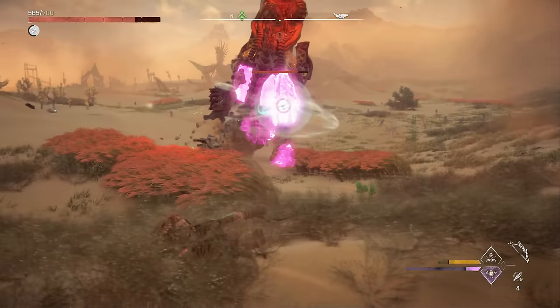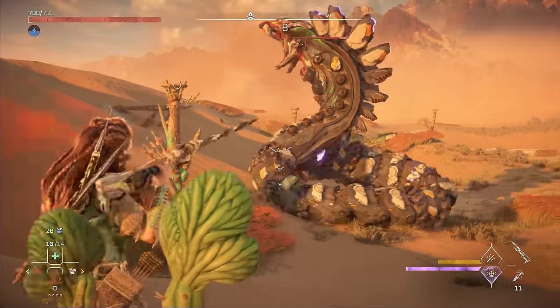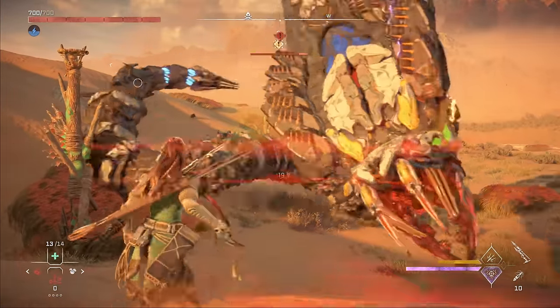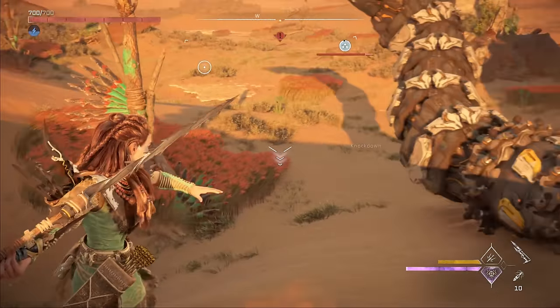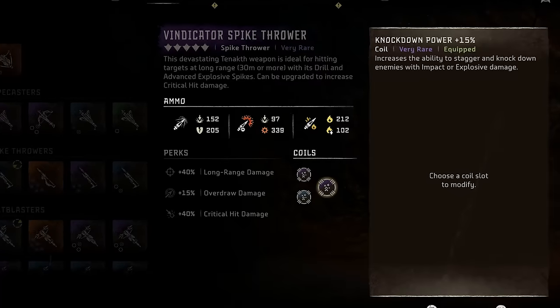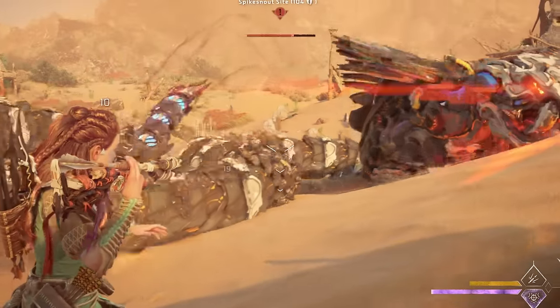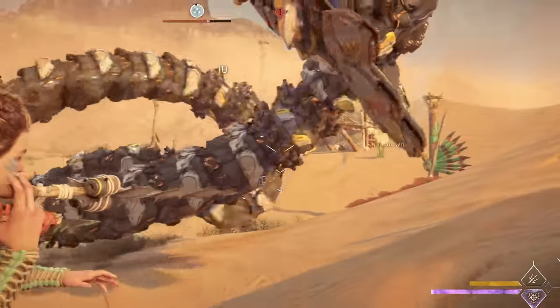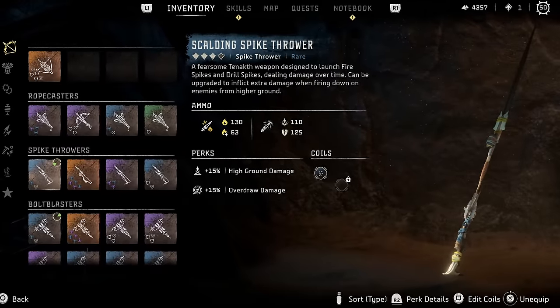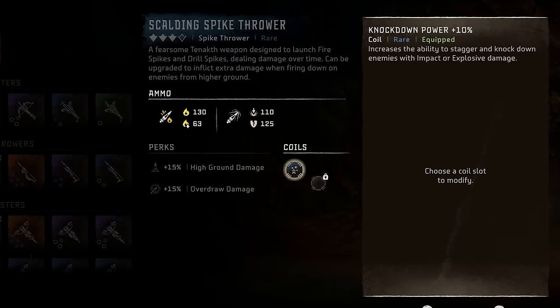Knockdown can occur randomly when dealing damage and stuns large machines for about 12 seconds, but it can also be triggered in more intentional ways. The best way I've found to trigger a knockdown is by using weapons with ammo that deal damage over time, like shredders and drill spikes, and equipping knockdown power coils. Drill spikes are more effective since they deal so many ticks of damage over time and each tick has a chance to trigger a knockdown. I'll be using a level 3 scalding spike thrower equipped with a single 10% knockdown power coil for the demo.